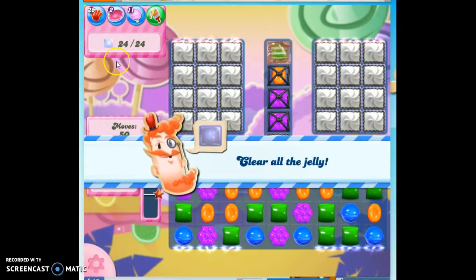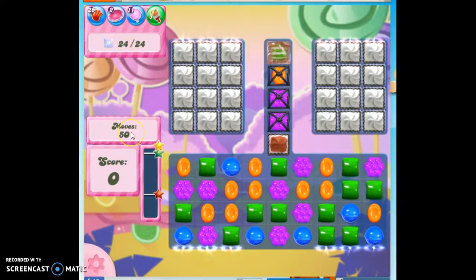We made it to 300, where we have to clear out 24 jelly in 50 moves. This is a 4x3 grid, and this is a 4x3 grid, so 12 plus 12 equals 24. That's likely where the jelly is going to be, and if you have good eyes you can see the fringes of the jelly. Plus, if you're like me, you've played this game already — this is my fourth playthrough for recording purposes, so I know that's where the jelly is.